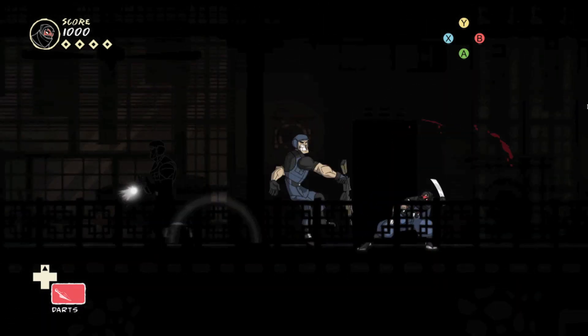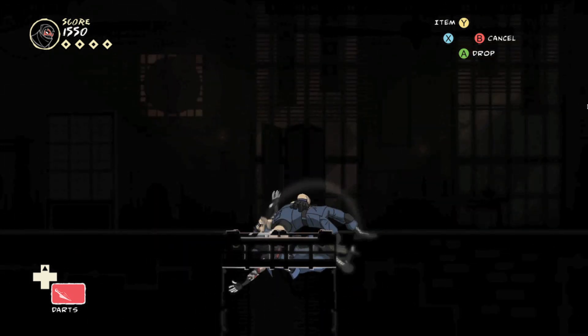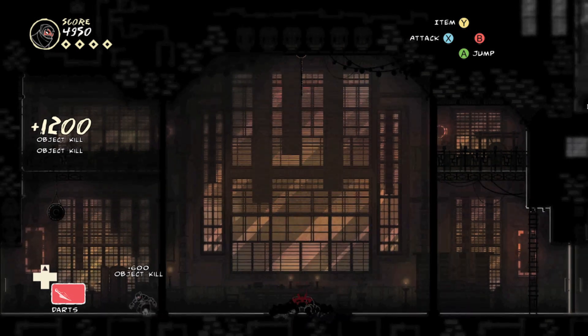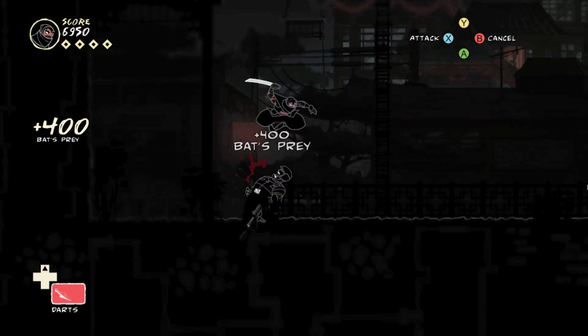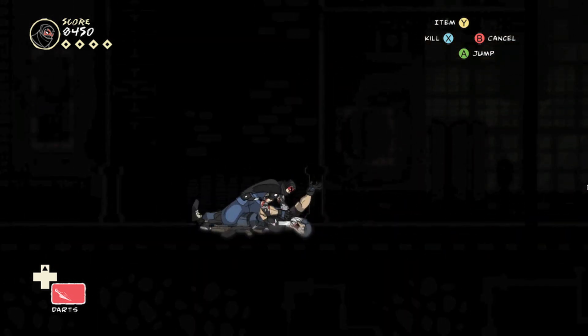You'll be hiding in the shadows most of the time, equipped with numerous different techniques for dispatching enemies — stabbing people in the back, pulling them through grate systems and stabbing them, dropping chandeliers on them, jumping out of perches and landing on their back, or pulling enemies into a grate system and stabbing them in the chest.